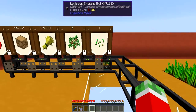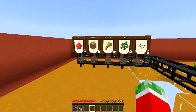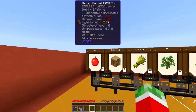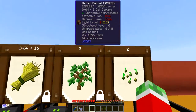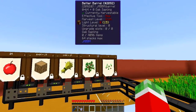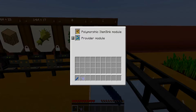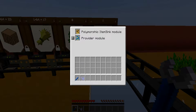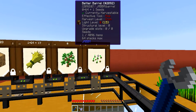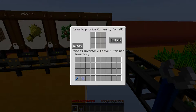Right here I got the barrels that actually store all the items. This will be for all five items, meaning all the raw resources and also the middle point for the saplings and the seeds before they actually get sent to their appropriate location. You should know by now I got some logistics chassis mark 2 pipes set up right here with a polymorphic itemsink module, meaning it will accept items that it has, and a provider module which I have set to leave one item per stack, which you can do using the switch button.